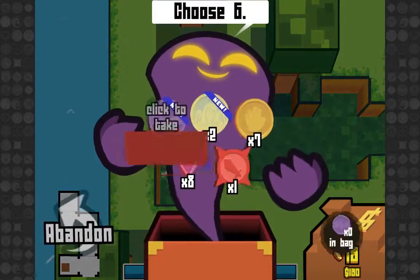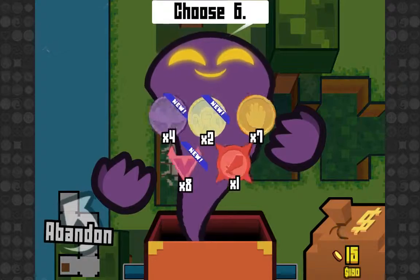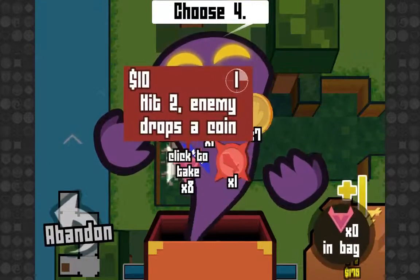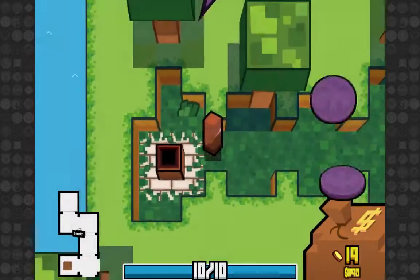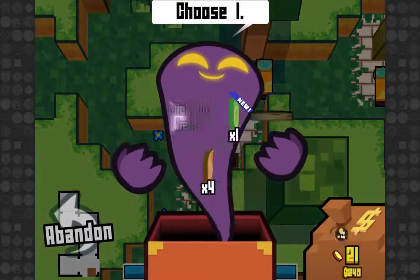I'm not really gonna get into those quite yet. We got some new coins here. I'm probably gonna take every single new coin I see. So here's a hit three, heal status, hit two, enemy drops coin. And then we're just gonna load up on this guy. We're gonna go fight this punk-ass kid that's gonna die.